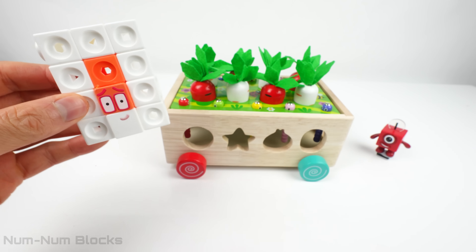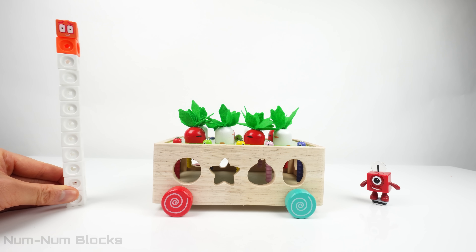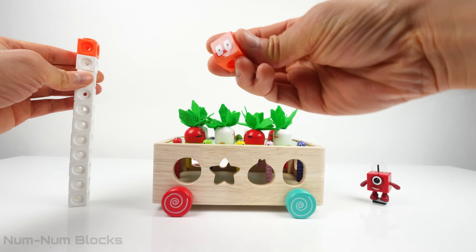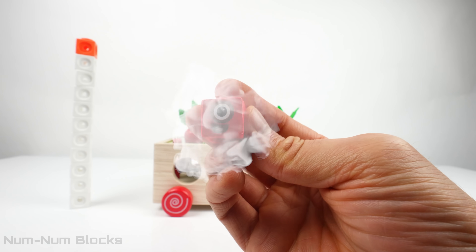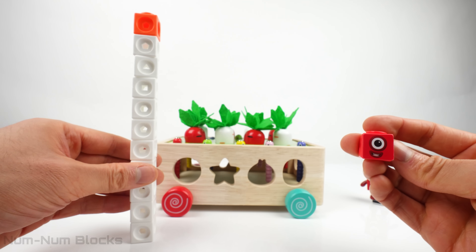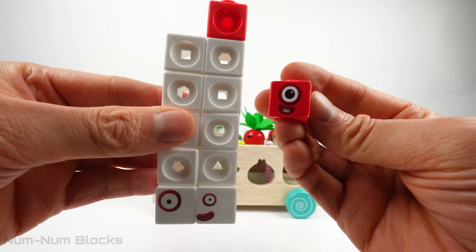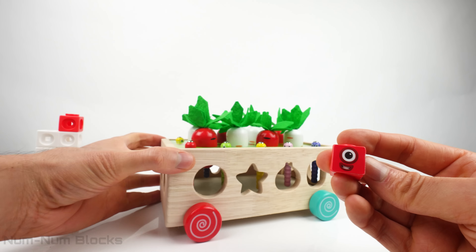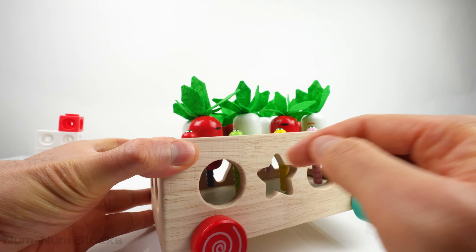Let's make her stand tall. Let's take one block from number block twelve and turn it into number one. Now we have eleven pieces left. Let's put number one in this hole that looks like a circle so it can grow into a fruit.